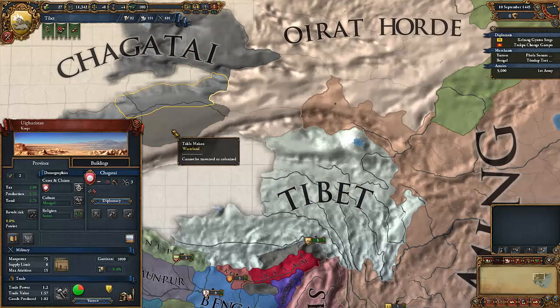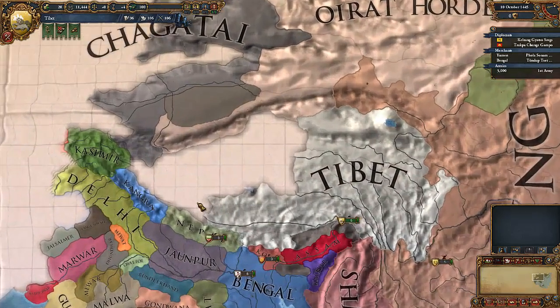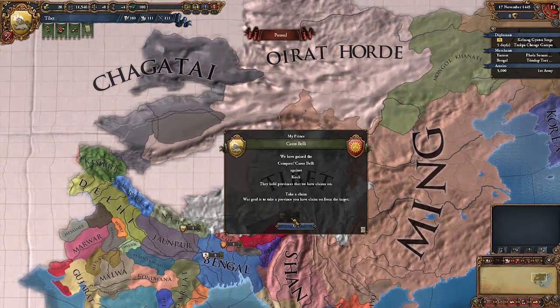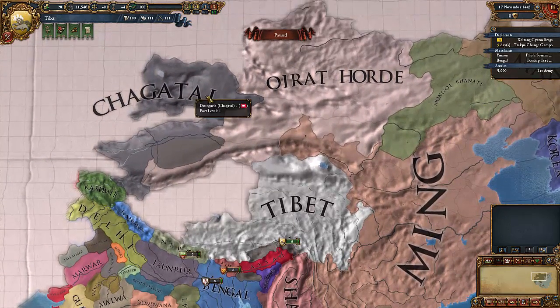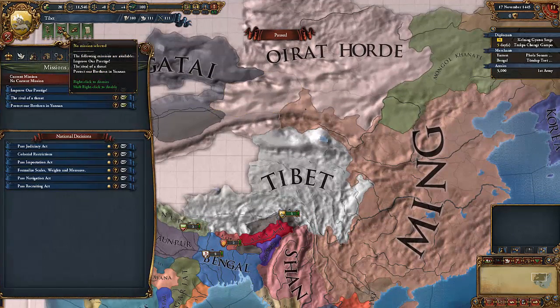I don't think Chagatai can actually declare war on me because we don't border any provinces that they own. So, in order to get to us, they would need to go through the Oirot Horde.